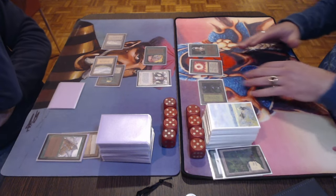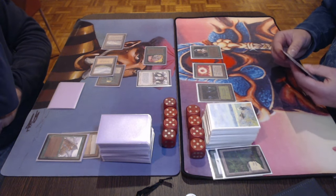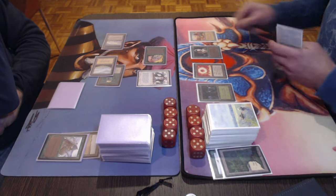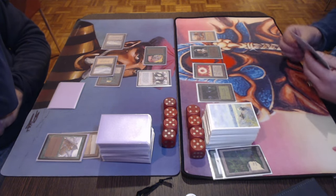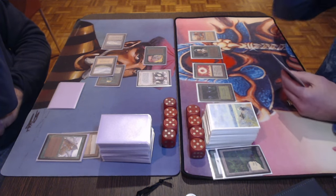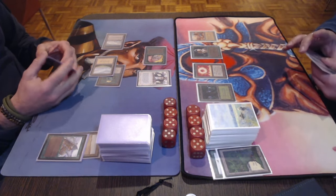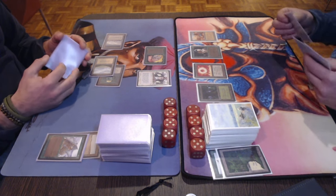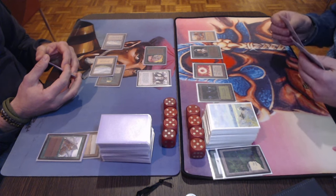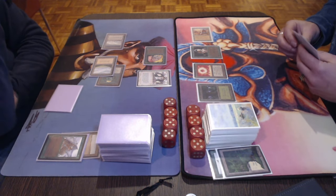There's an attack with the Llanowar Elves. Tristan doesn't take the bait — just takes the damage. And there's a Preacher hitting the board: a 1/1 creature from The Dark for two white and one. You can tap it to take control of target creature of the opponent, but the opponent gets to choose. That's probably why Roby wanted to make this trade — hoping that after that he can play the Preacher, and maybe Tristan would not play any big creature threats. Tristan, now at 18, is tapping the City of Brass and taking a damage.